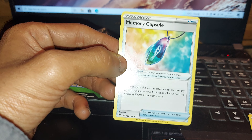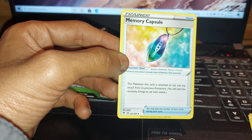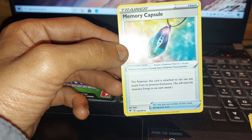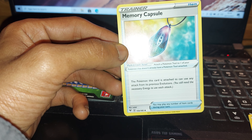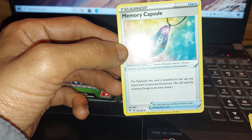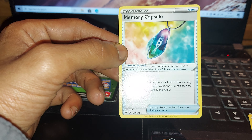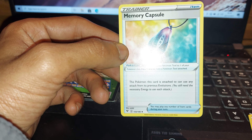And last but not least for today, we have Memory Capsule Trainer Item, Pokemon Tool. Attach a Pokemon Tool to one of your Pokemon that doesn't already have a Pokemon Tool attached. The Pokemon this card is attached to can use any attack from its previous evolutions. You still need the necessary energy to use each attack. You may play any number of item cards during your turn. 155 out of 185.